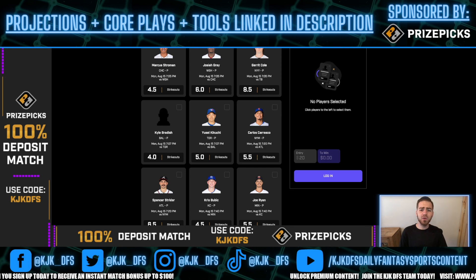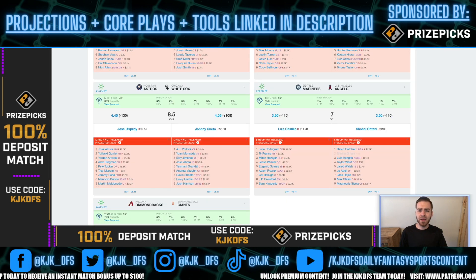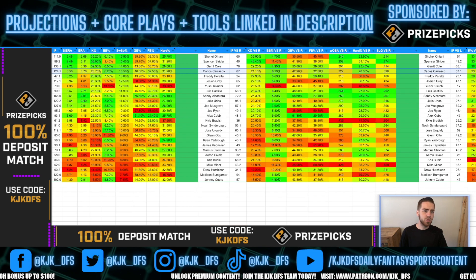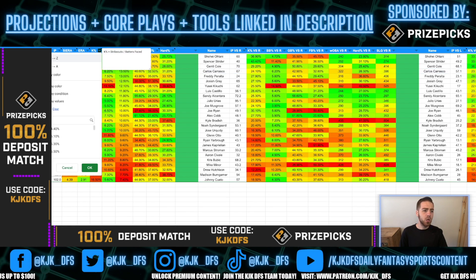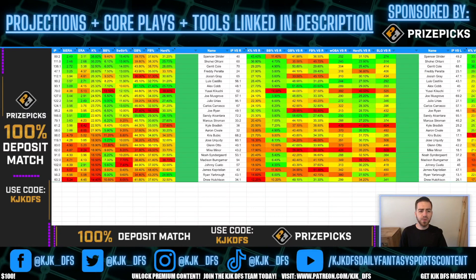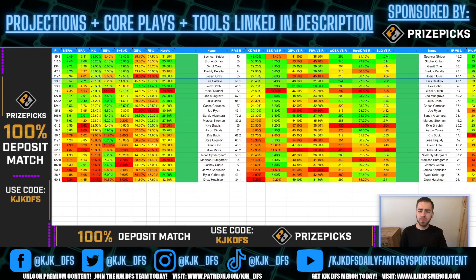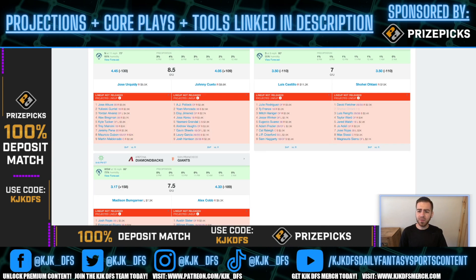Pick number five to round things out — we're going with the late game: LA Angels taking on the Seattle Mariners, and we're talking about the away pitcher Luis Castillo, because once again he gets one of the best K matchups you could ask for against the Los Angeles Angels, who have a lot of holes in their bats. Castillo features a 26.1% K rate overall with an 11.9% swinging strike rate, 28.4% K rate against righties, and 23.2% against lefties.